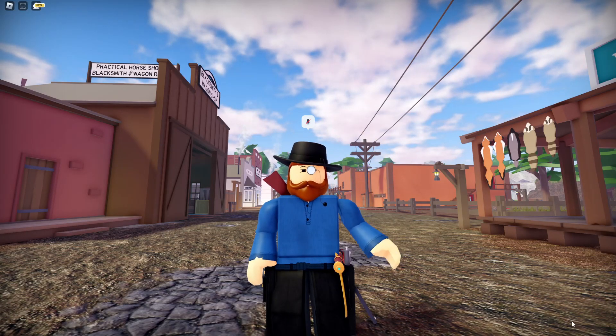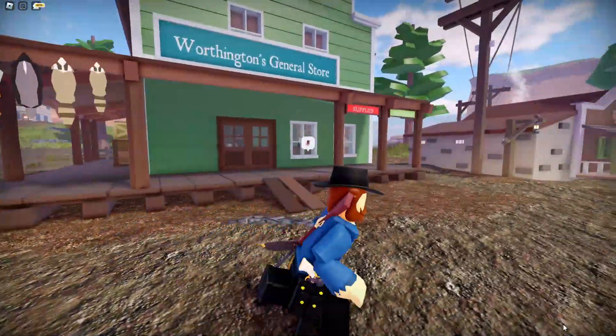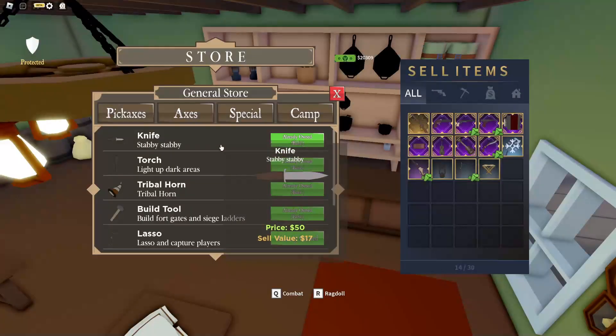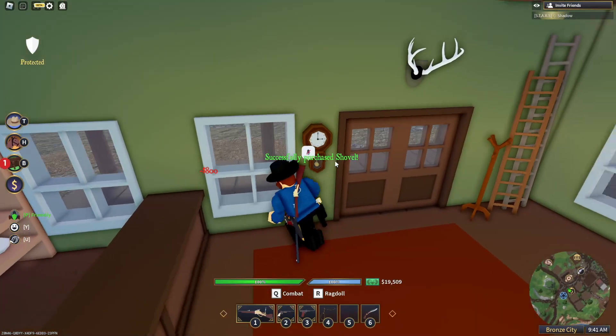Hey guys, it's Shadow, and today the Wild West had a treasure hunt update with Sneaky Shane. First off, what you want to do is head over to the general store in Bronze City, go to the special tab, and buy the shovel. It's a shovel you can dig things up with.